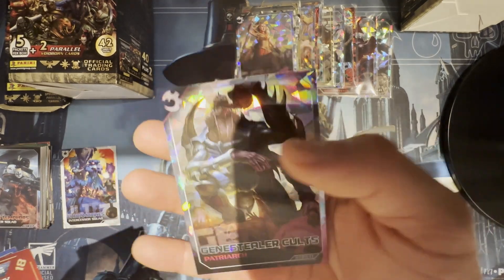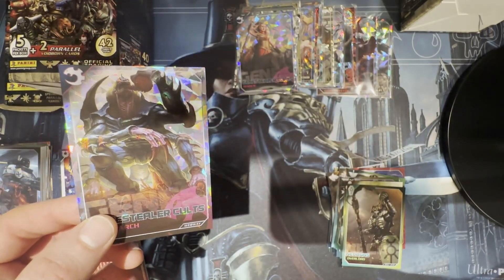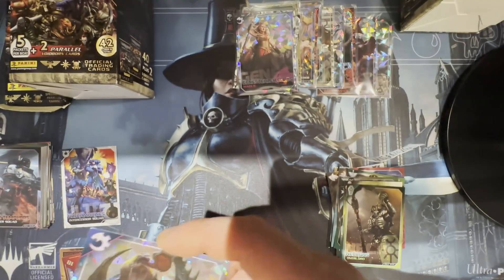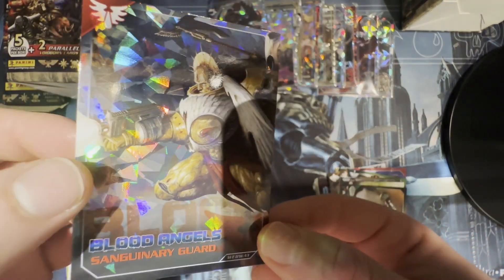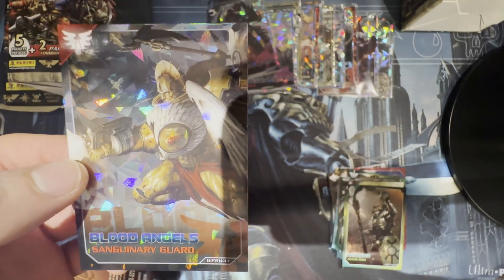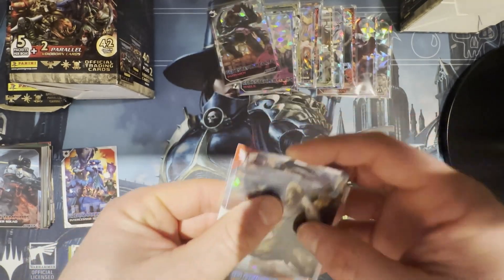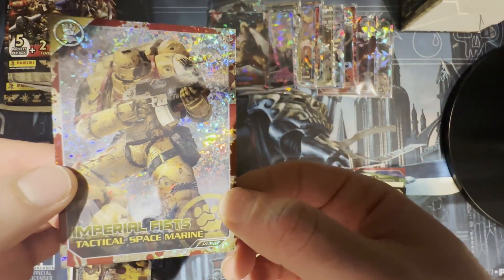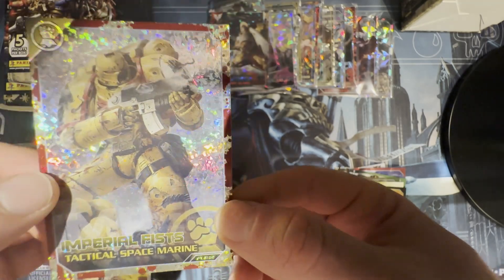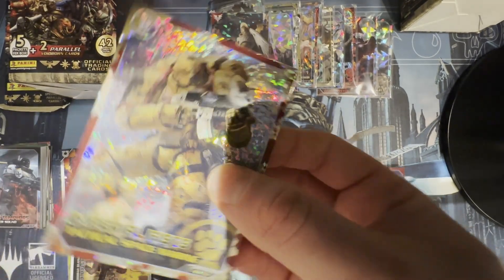I got a Genestealer Cults Patriarch — got the regular one but the foil one I will certainly sleeve up, because why not. I got all kinds of sleeves although I'm going through them like crazy. Blood Angels Sanguinary Guard — a Webway card. I love the card; I already have one of these but always nice to have. Imperial Fists Tactical Space Marine — I think I got the regular card for this but nice looking hologram. It's a Purge card no less — liking it.